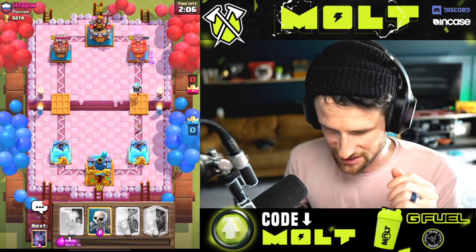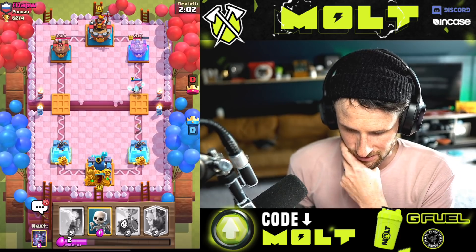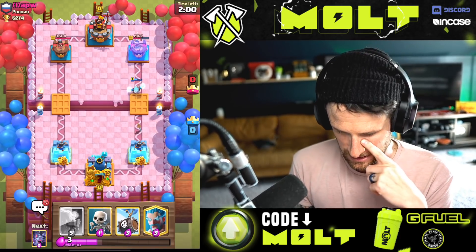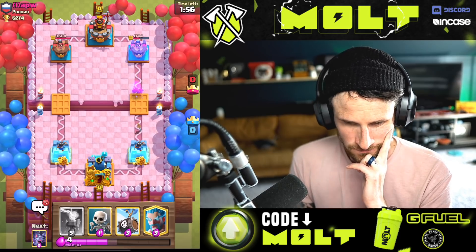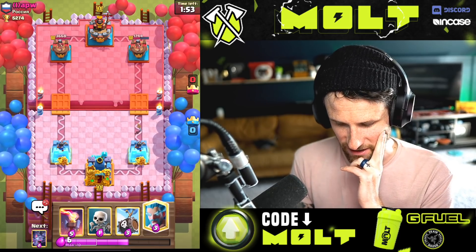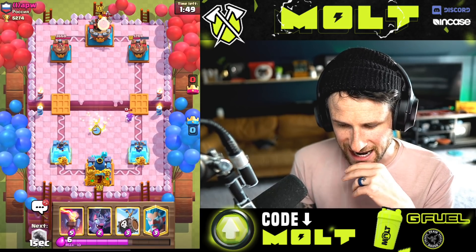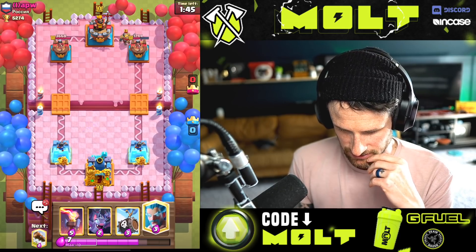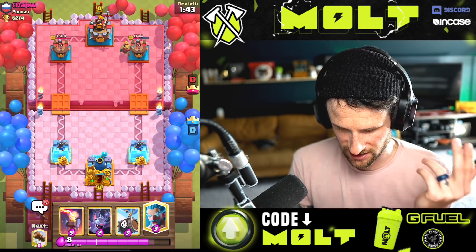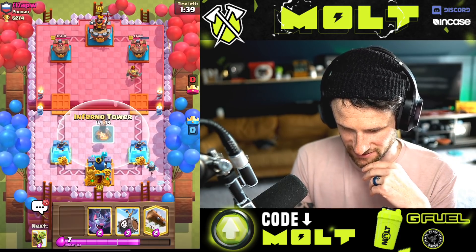That's alright, we get a little bit more damage done right there. Let's go! Now I'll have the Inferno Tower in cycle for the next Hog. That's funny, I was just talking about Hogs. Wait, why did I do that — I could have activated my King Tower! Literally could have activated my King Tower. Alright, we've got this ready here.